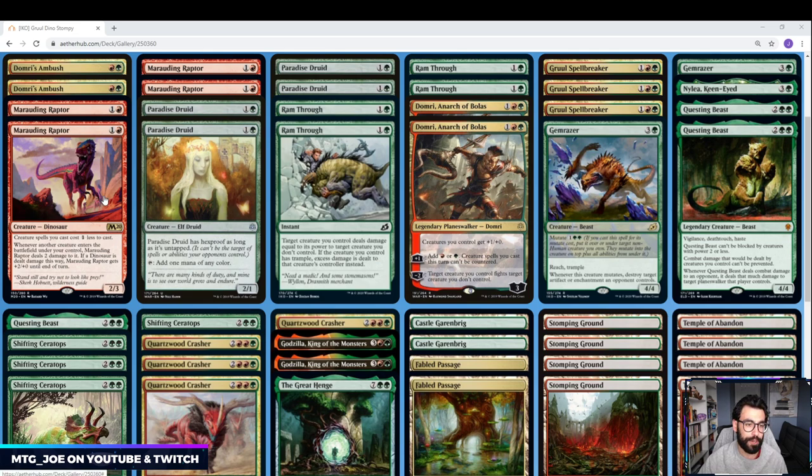We have Marauding Raptor — creature spells cost one less to cast. The caveat is when another creature enters the battlefield under our control, Marauding Raptor deals two damage to it. If a creature is a dinosaur, it stealth-pumps Marauding Raptor +2/+0 for the turn. The only creature in our deck that the two damage actually kills is Paradise Druid. For sequencing, you probably want to go Paradise Druid first anyway as a mana accelerant — you're guaranteed that turn. If you choose between the two on turn two, go Druid and then go Raptor.